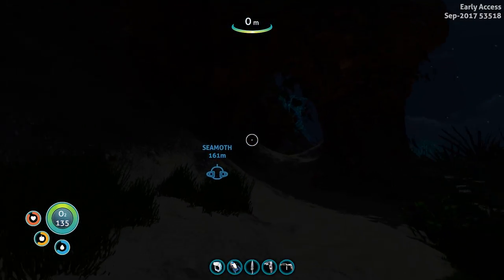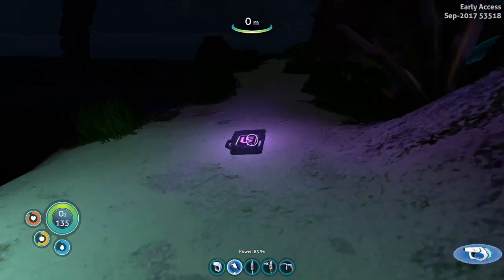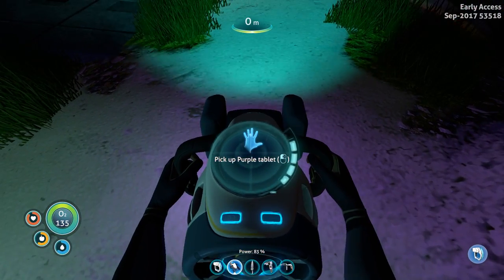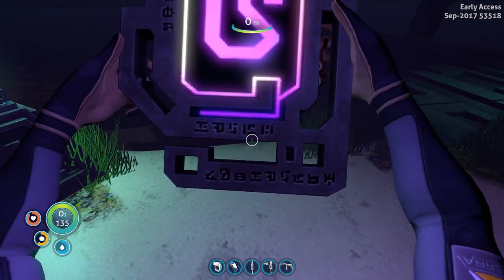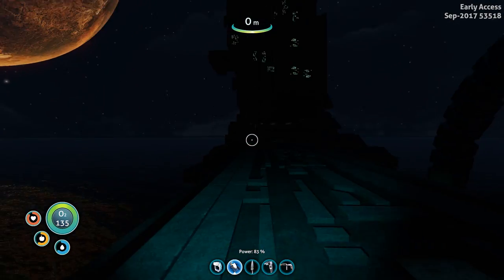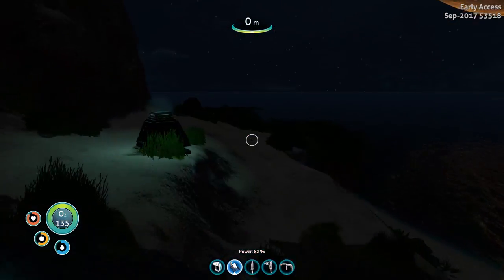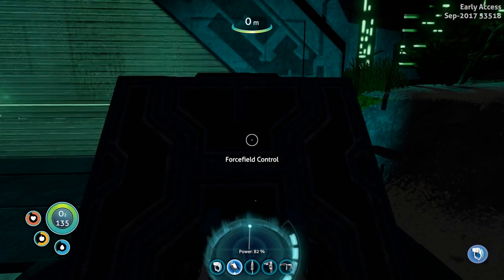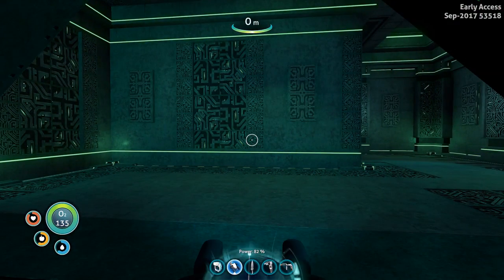Let's go around and explore some more, maybe we'll find it. Something is here - oh, a purple tablet! I was right, it's right here! That is a huge tablet. Can we go into this thing? I don't know - this island is huge, I can't wait to explore it all. There you go - oh it's turning off, and it turned off. Great.